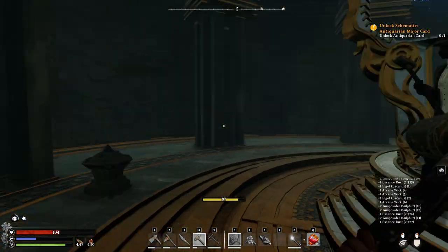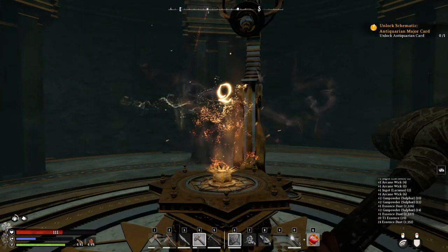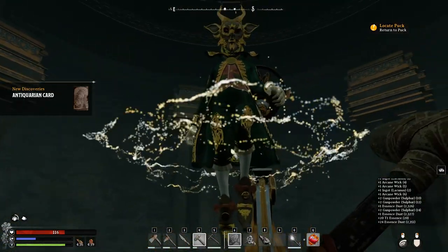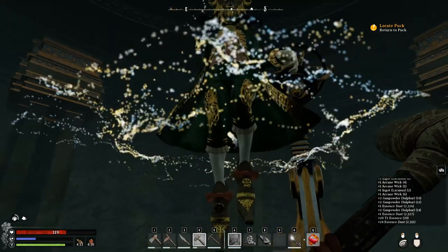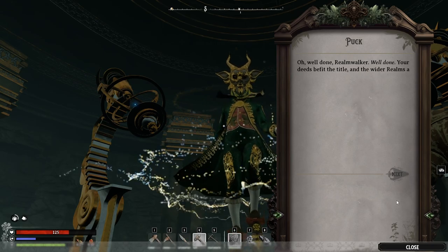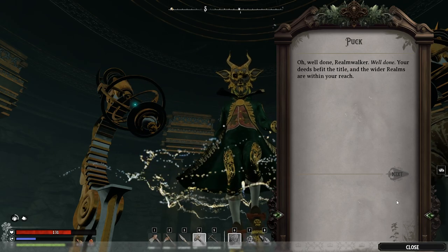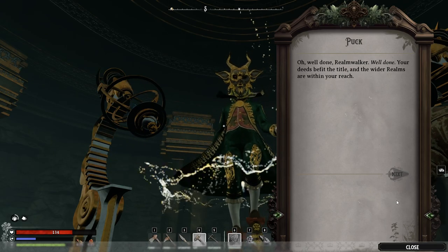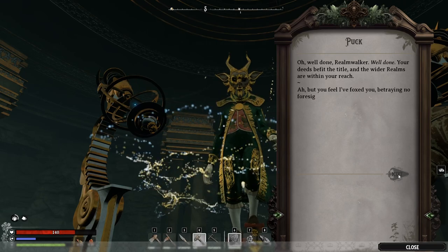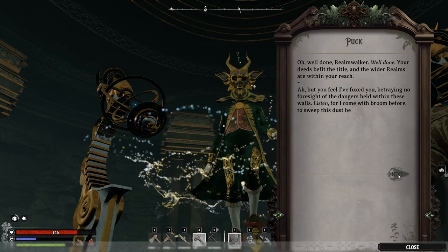And now I get the antiquarian card. Hold on, I want to listen. NPC: 'Oh, well done realm walker — well done! I'm sorry, but you feel I've foxed you, betraying no foresight of the dangers held within these walls. Listen, for I come with broom before to sweep this dust behind the door. Though I did smirk, watching from the shadows, I was heartened to see that my gifts are not wasted on thee.'